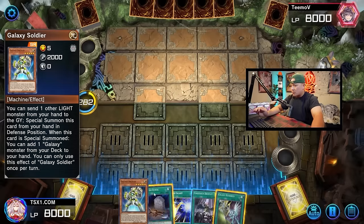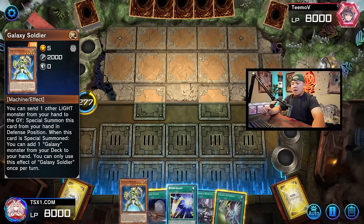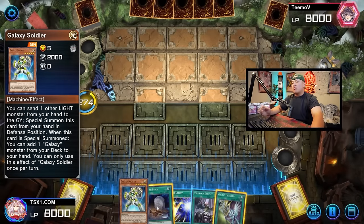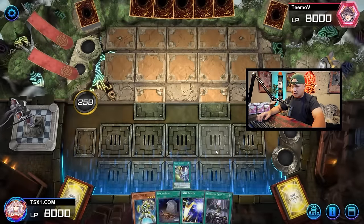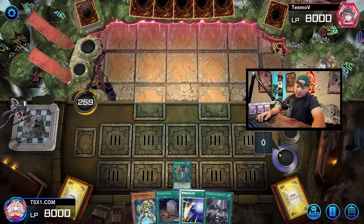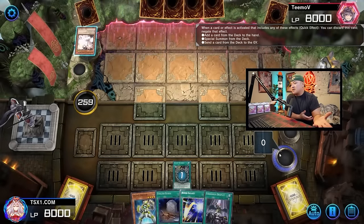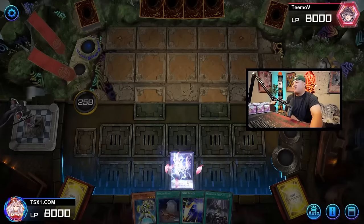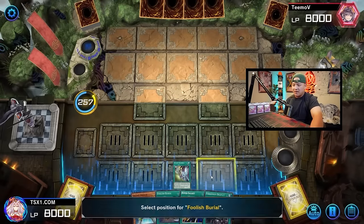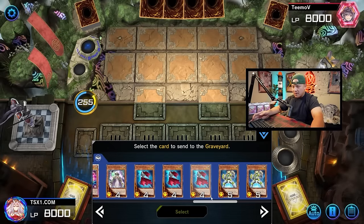I'm going to show you guys just two-card combos right now. We got Galaxy Soldier and also Galaxy 100 — that's at least three disruptions. We also got Hyper Galaxy and Forbidden Droplet in our opening hand, making it essentially five disruptions. First, activate Galaxy 100 — this card is going to send Jumper to the graveyard. He's not stopping this, so we activate Foolish Burial instead, which does the exact same thing, dumping Jumper to the grave.